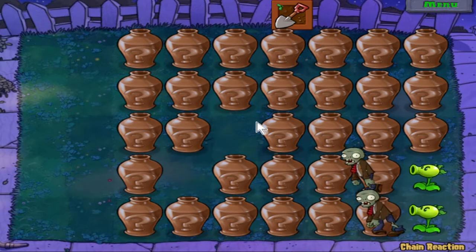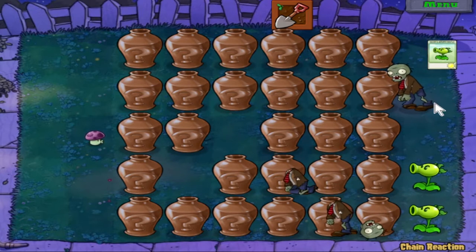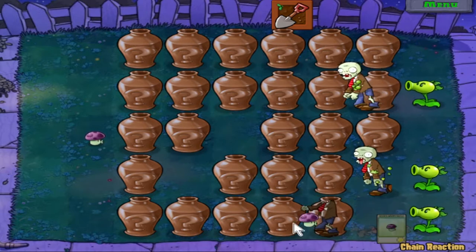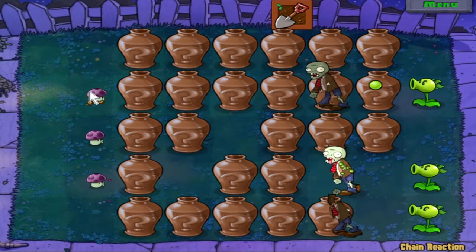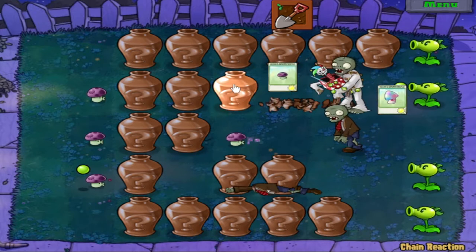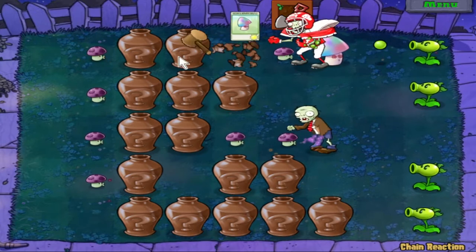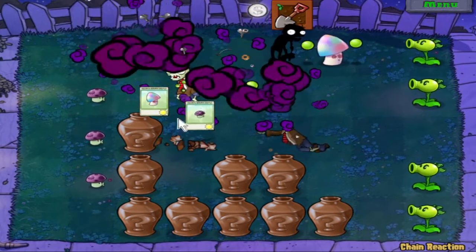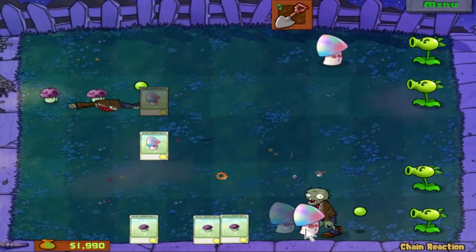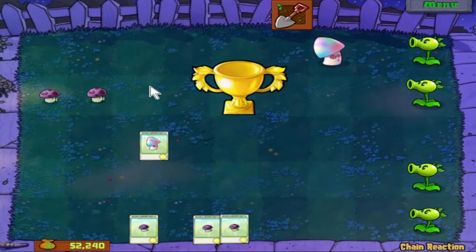I generally recommend opening the green vases first. Oh boy, a Puff Shroom! He ran past it again. Just make sure you take out the football zombie, and the rest of it should be pretty simple.